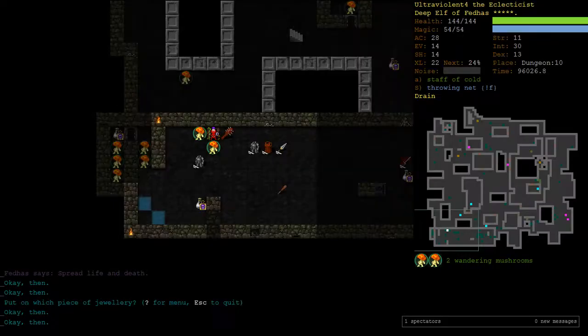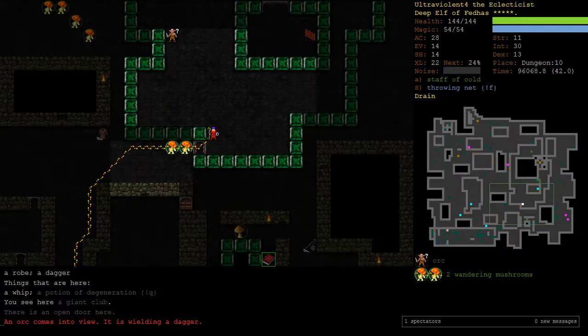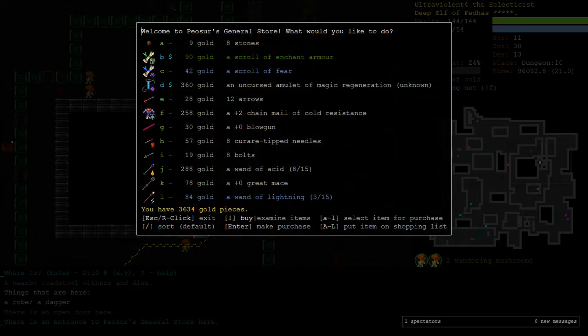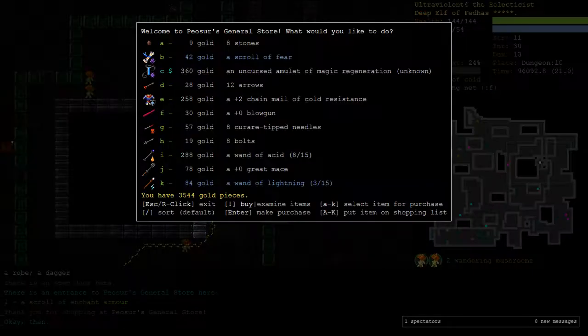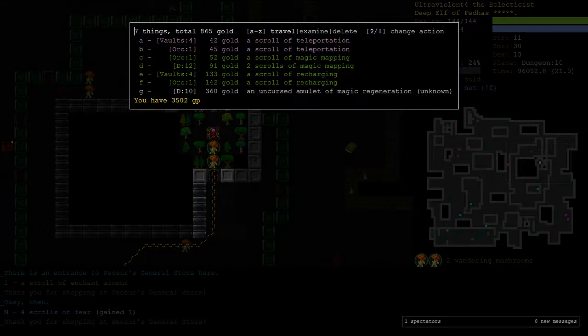Where's the enchant armor? It's on D10 - that's on this floor. We have 3,000 gold so I may as well use it. I'll pick up the scroll of fear as well, and then on our way down on D12 there are two more scrolls of magic mapping which I'd like to pick up.